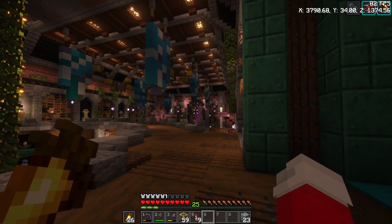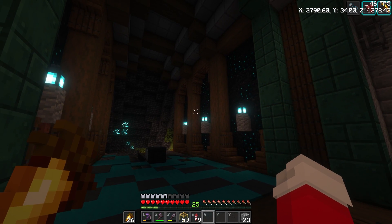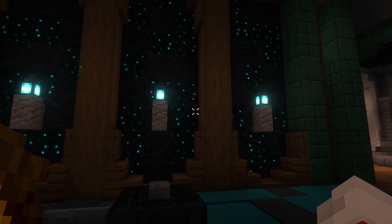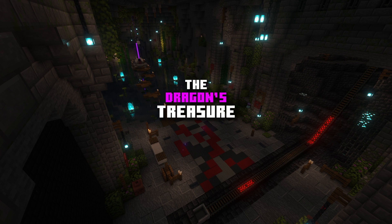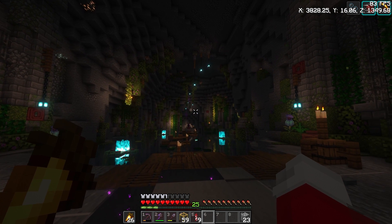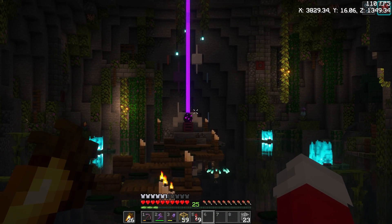Last time, we built the library over here, and you might remember that this hallway — this was just a black wall, kind of like that one. Well, now it is something a little bit bigger. So it starts up here with a mine cart. Pretty cool, right? I built a dragon egg room.